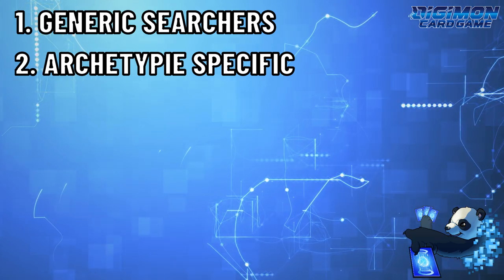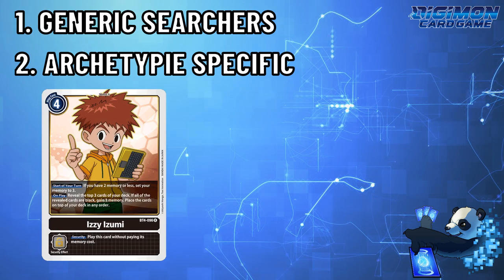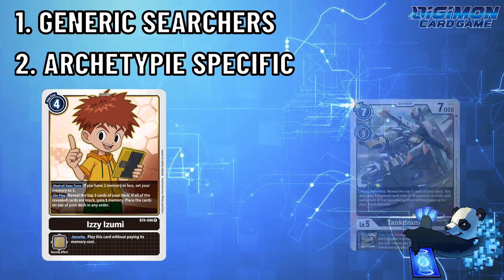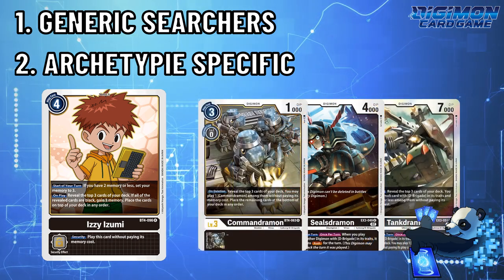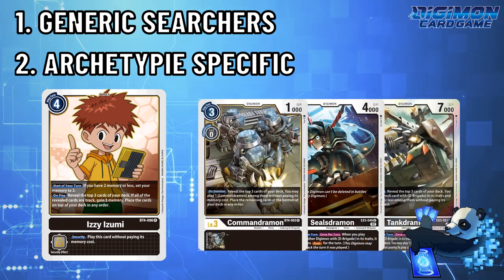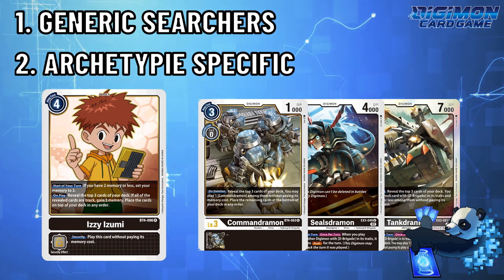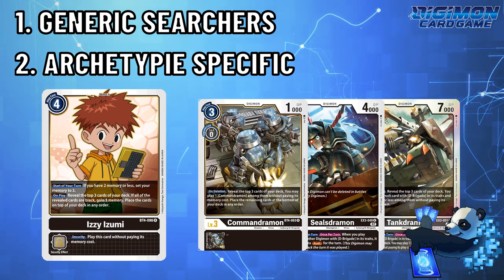For generic searchers, at the top of this list I'm going to start with BT4 Izzy Izumi. While not exactly a searcher, this tamer can memory fix you but also gleam into the future of your deck. By rearranging the components, you can guarantee your next draw, or if your opponent happened to give you three memory, you can play Izzy first to reveal what you're going to draw off your rookie Digivolution. Thus, you could potentially find the next level four to go into, draw it, and keep going into your chain.